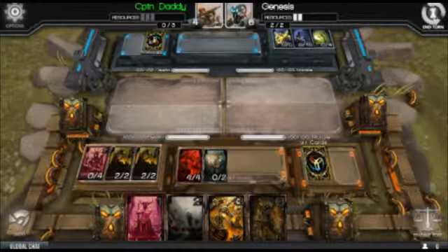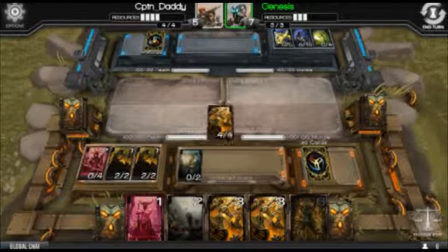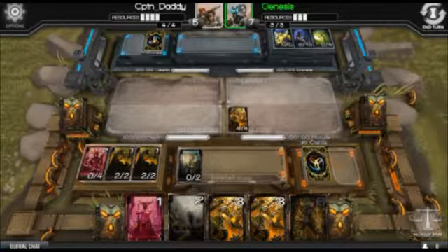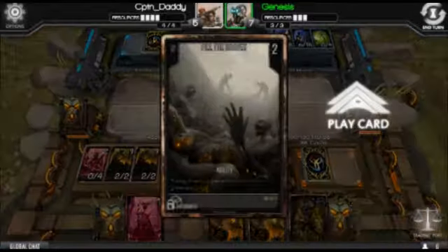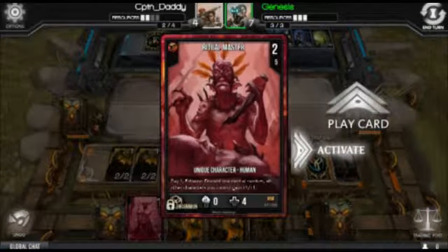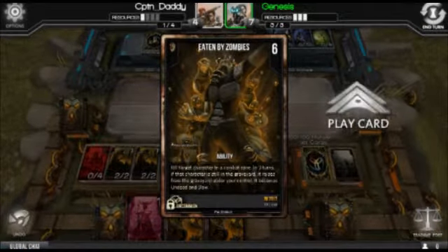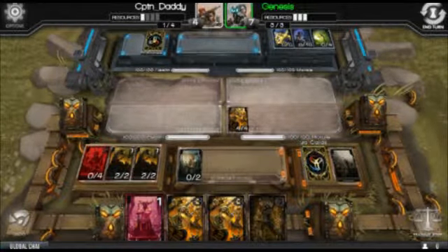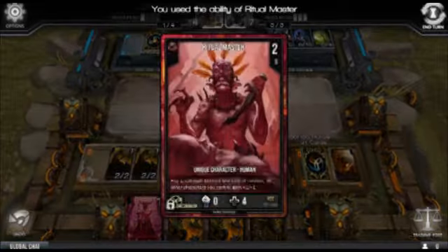I'm going to go ahead and end my turn this time. Got another Endless Horde. So we're going to move this guy into the Assault Zone and play Fill the Graves. What this card does is it takes the top five cards of your deck and they're placed into the graveyard — there's a reason why I have 19 Endless Hordes in my deck. Then I'm going to use the Ritual Master's ability to discard one of the cards in my hand. Fill the Graves gives them a plus two.